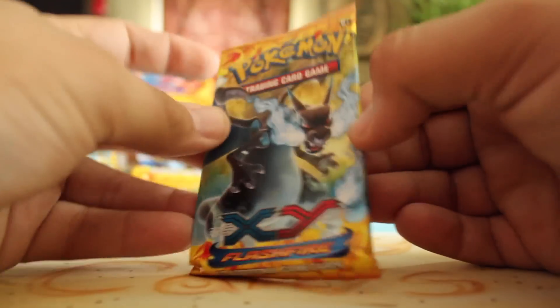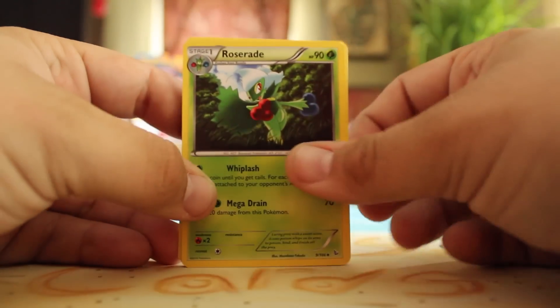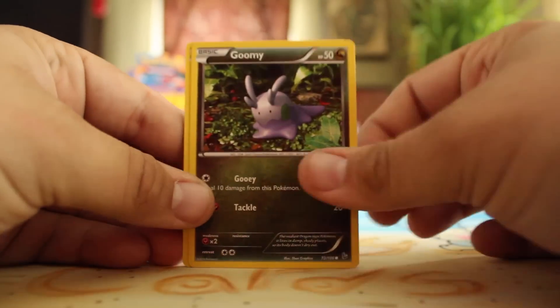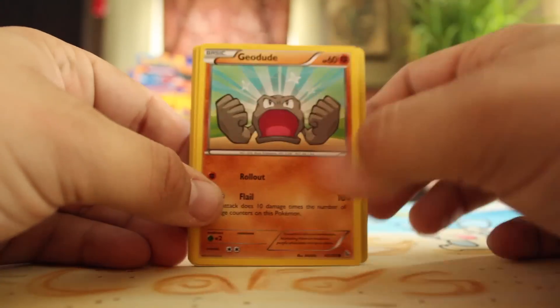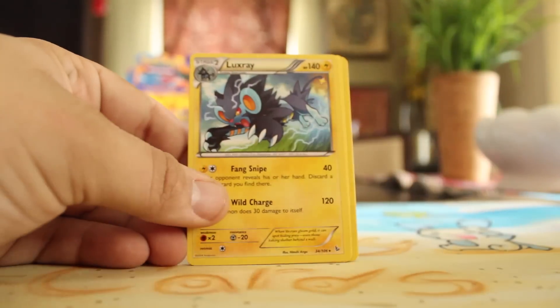Next we've got our Mega Charizard EX pack. We have Roserade, Fiery Torch, Pidgeotto, Goomy, Caterpie, Geodude, Helioptile, Binacle, Reverse Helioptile, and a Luxray.